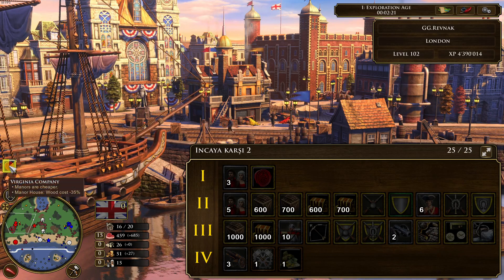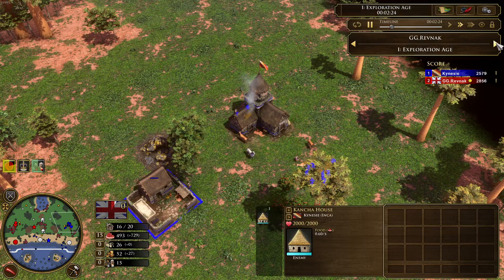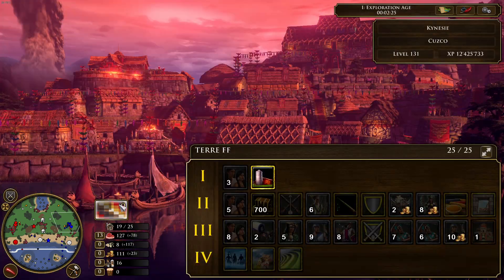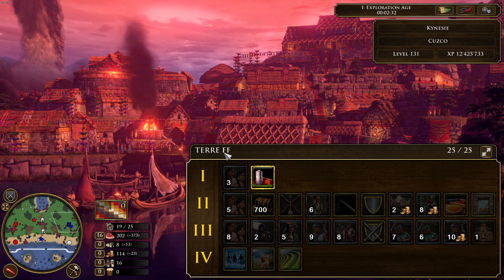Ravnak ships the Virginia Company card right after his 3 villagers. Switching over to the Inca player, Kinesi's deck is called Terre FF — Terre is French for land — so he is going for a land fast fortress strategy, starting off with 3 villagers.